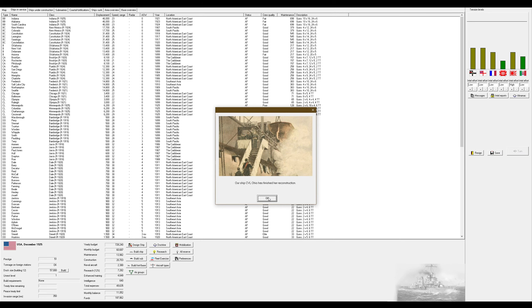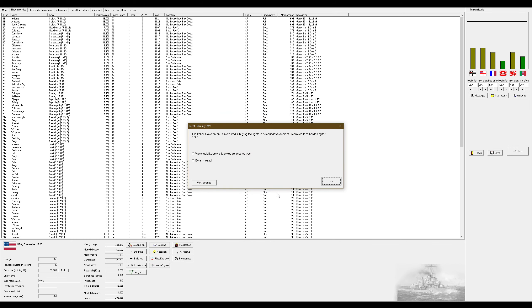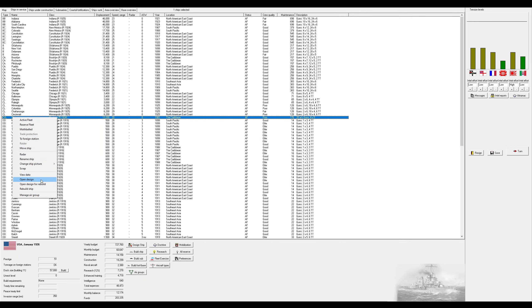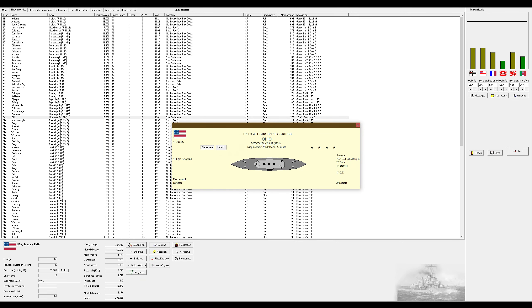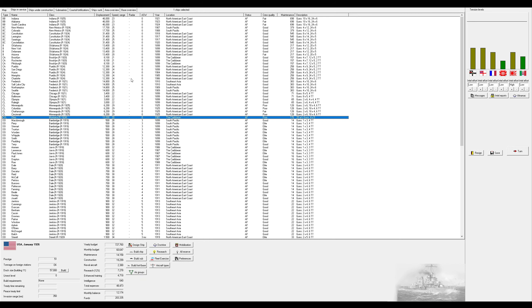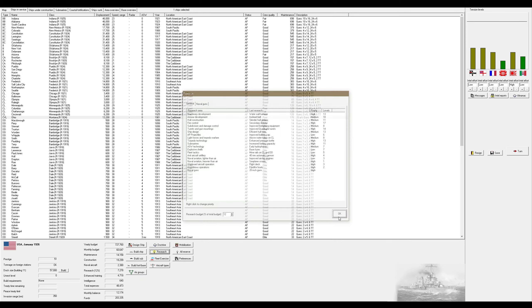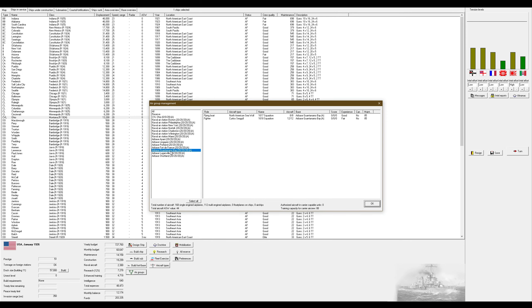Our first CVL, the Ohio, has finished her reconstruction. There's our first ever CVL - it's the Ohio, a Montana class that's been through a refit. I didn't bother redrawing the superstructure to give it an actual flight deck. Now I can switch that back to high for shipboard aircraft operation and just tell it to auto-add aircraft.